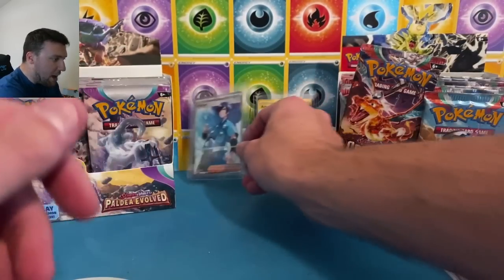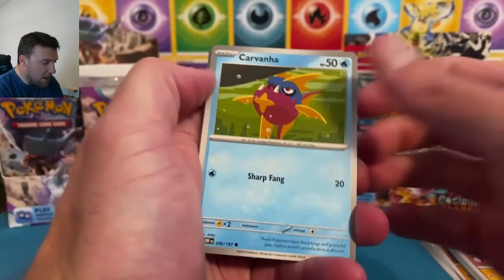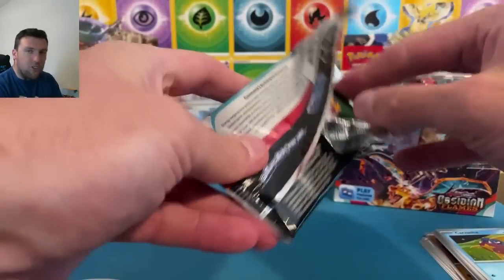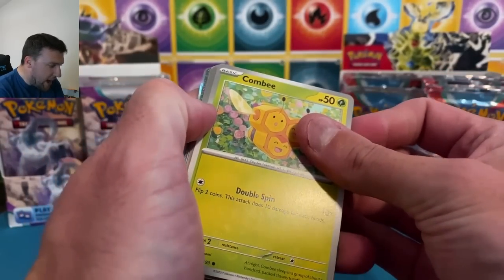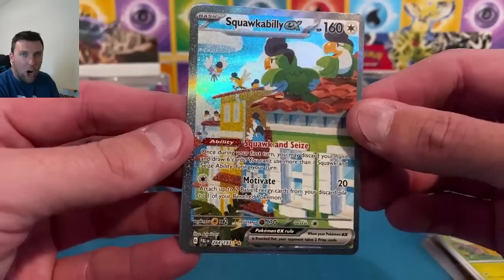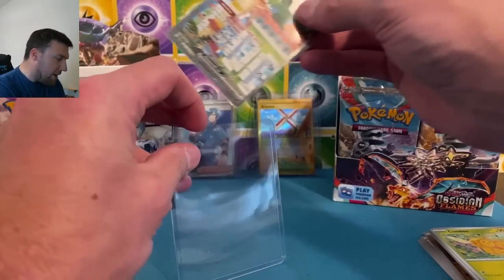Into the top loader it goes. Let me know down in the comments which of these sets you prefer. The art rares in Obsidian Flames — Vespiquen on the ex, no Charizard — the art rares in Pal Day Evolved are so good. Obsidian Flames is most definitely the Charizard set. Oh — Squawkabilly ex special illustration rare, there we go! One off the list. It kind of reminds me of the Pidgeot with that blue and green. Thanks for coming today, Pal Day Evolved.